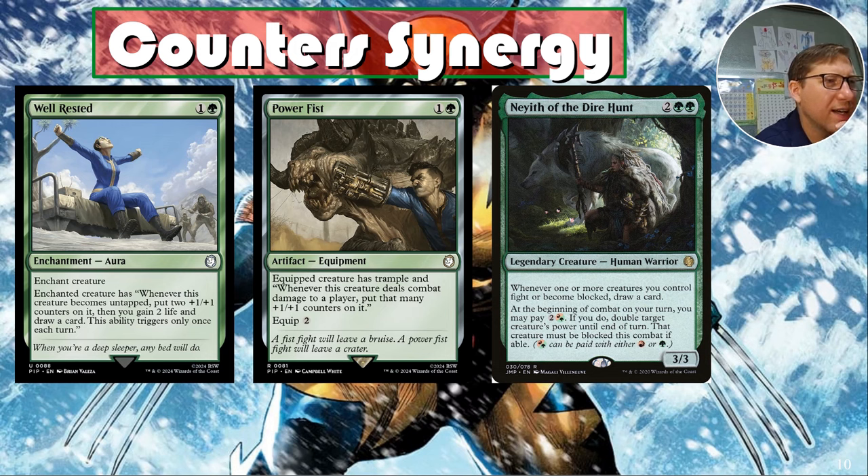Niyeth of the Dire Hunt — two green for a three-three. Whenever one or more creatures you control fight or become blocked, draw a card. You've got tons of fight triggers and blocking will come up, so this is a lot of extra card draw. Also, on combat you may pay two red or green to double target creature's power until end of turn; that creature must be blocked this combat if able.